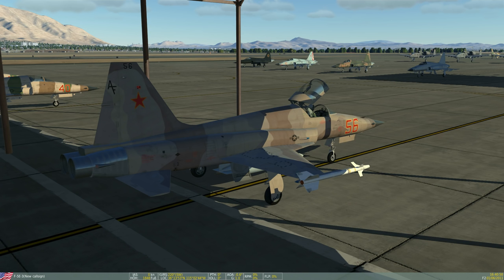The rightmost F-5 in front of me, the grey one, is the standard Air Force skin, while almost all other planes are painted with an aggressor livery. The only exception is the black F-5 with a red star, right in the middle of the screen - this one is also known as a MiG-28. And if you have never seen a MiG-28, please go and watch the film called Top Gun.